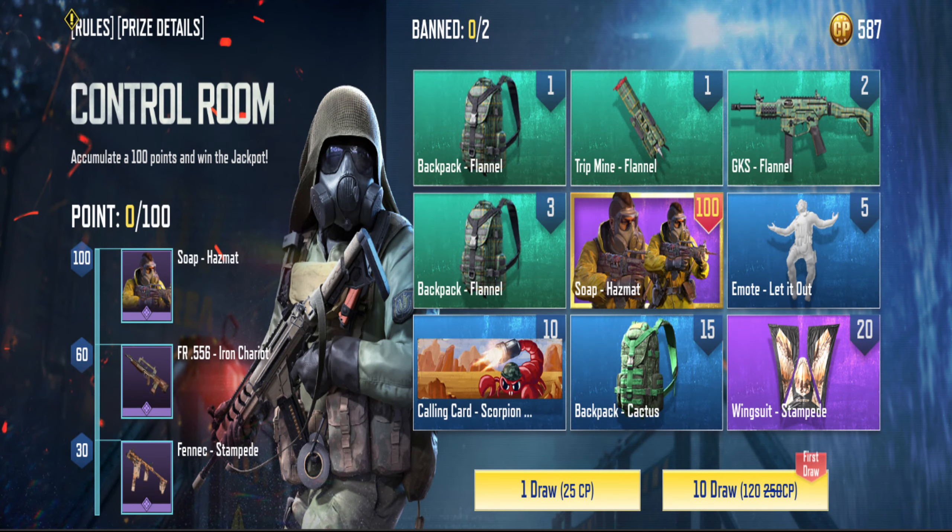If you are lucky you will spend less CP. You will be luckier if you get the 100 points right away, but if not, it's okay to get big points like 30 or 60 points so you can quickly generate 100.